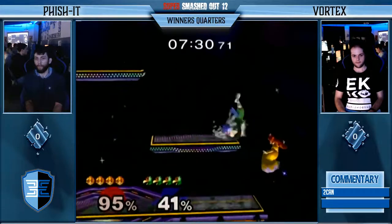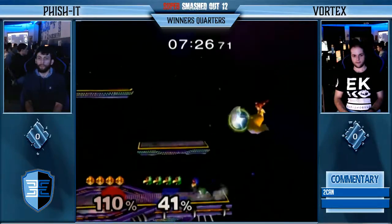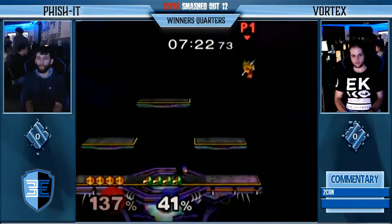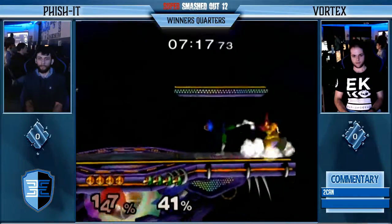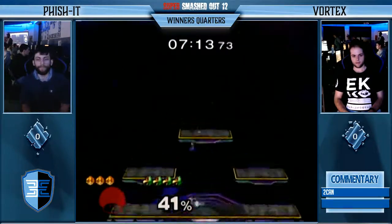Pretty good back air right there. Nice shield drop back air from Vortex right there. Fortunately, Peach is able to bait out the next one with the up tilt. Up tilt won't take the stock right now — but that up tilt will though. Very clean. Vortex up one stock.